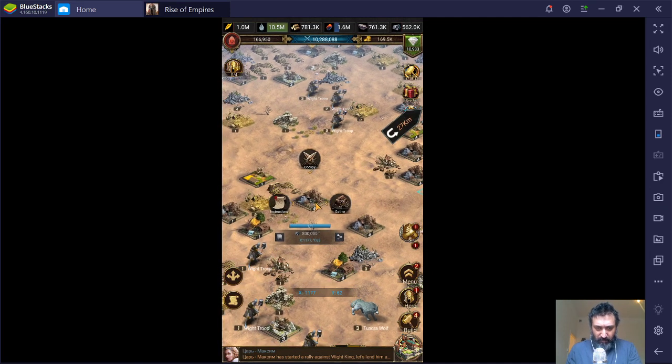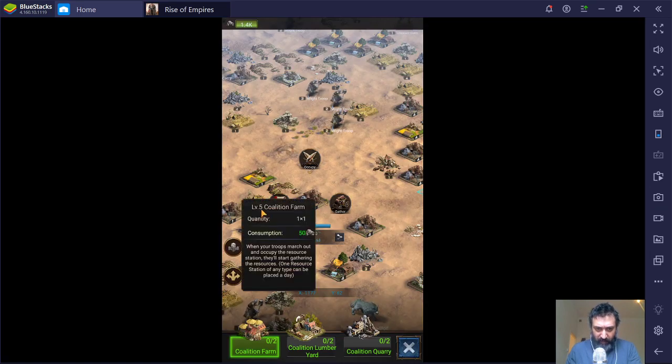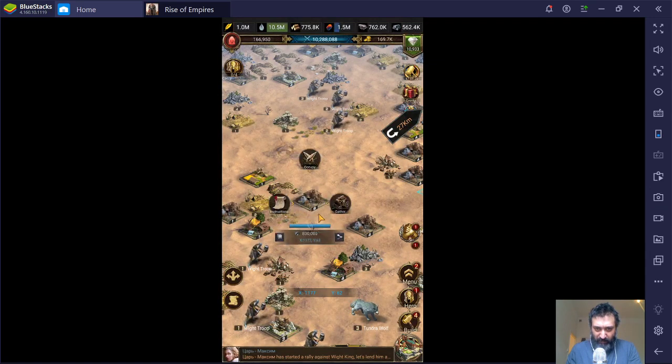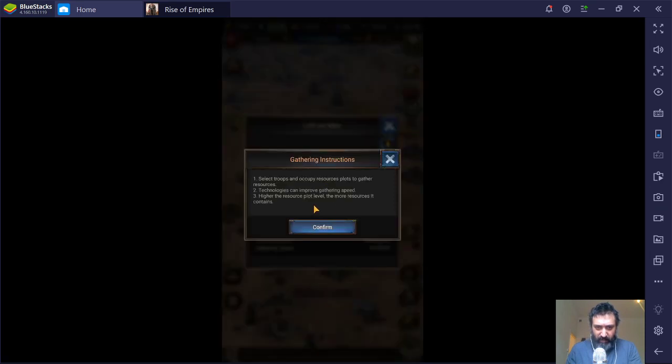This is a level five resource tile. Even though it says eight there, it is a level five — we can see that here. If we click on this one: level five coalition farm, level five coalition lumberyard, et cetera. So this is a level five, even though it says level eight there, and that means there's 800,000 in it. There's iron in order to get it. Gathering speed is 10,000 per hour — that is generally standard for all of these things. Technologies can improve the gathering speed. Higher resource plot level means the more resource it contains.